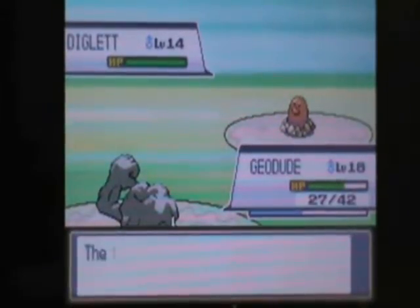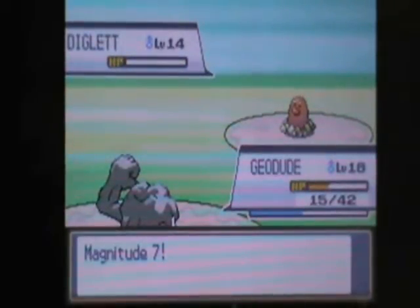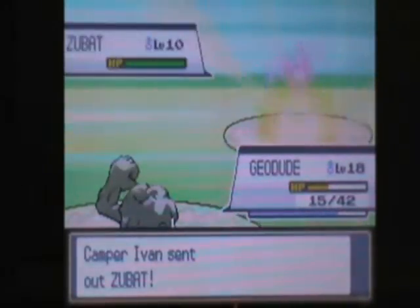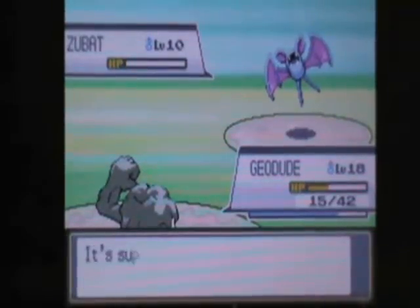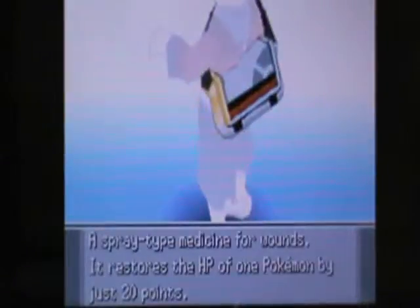I know it's Magnitude — not good. But yeah, I'll use Magnitude 7. I think I should use Rock Throw on this Suebass — I think that'll do more damage. Yeah! Awesome! Alright, let's just heal Geodude up a little bit with a potion. Okay, that's better — it's not fully healed but it's pretty good. Two other trainers, okay.